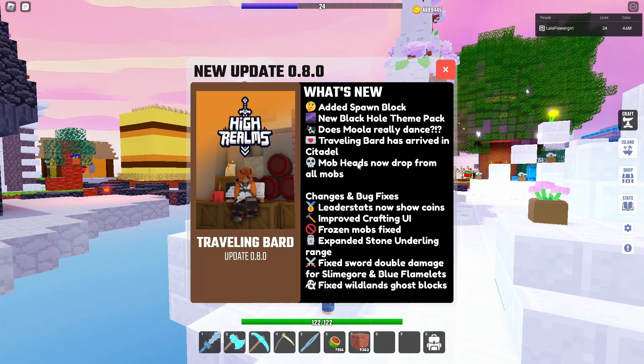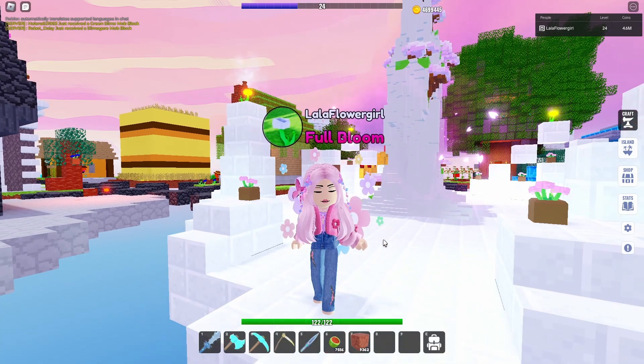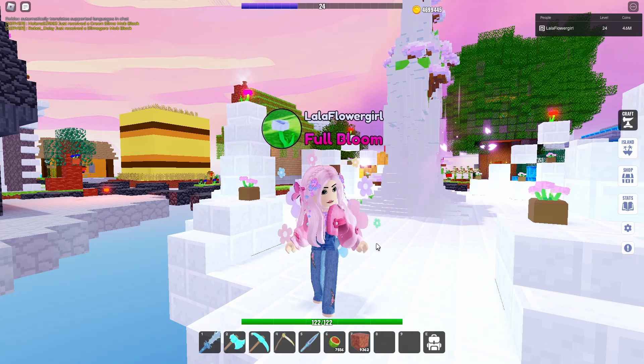Mob heads now drop from all mobs — I can show you a couple I've got. The leaderboard now shows your coins and also shows on your island so you can see who is there. They've made a new crafting UI which I'll have a look at. They've also done a few fixes: they've changed the range of the stone underling so it matches all the other ores, and fixed a few other things. It's still in early stages so there will be bugs, but that's all part of the fun.